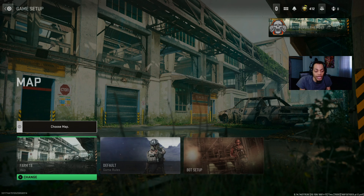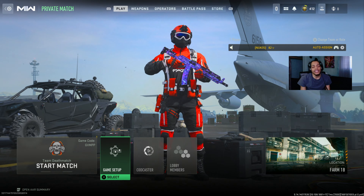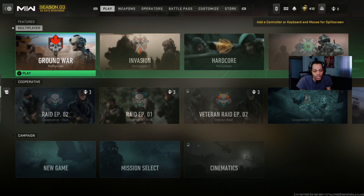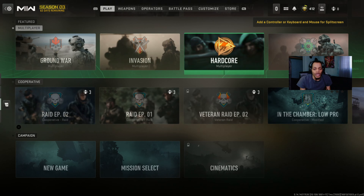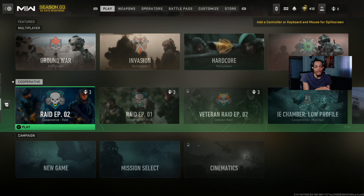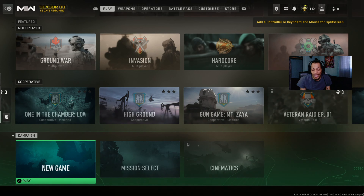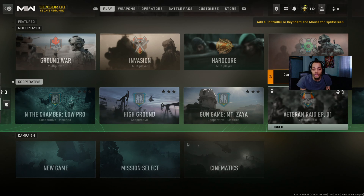They also put out patch notes for weapon balance and movement changes in Season 3 - I'll put the link in the description below so you can check those out. I think they did some stuff to Ground War as well. They're also going to be adding a new co-op mode for people who want to unlock blueprint weapons, and possibly a new mission or campaign content.